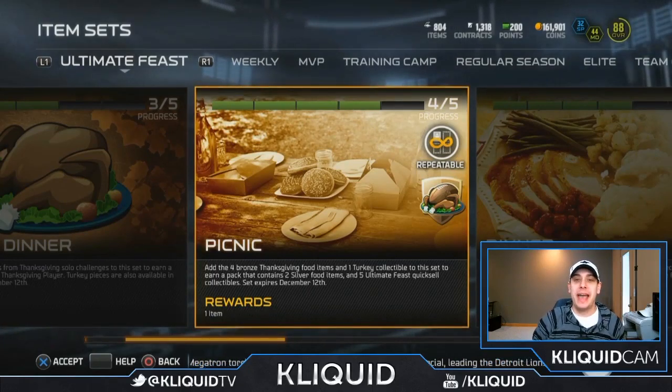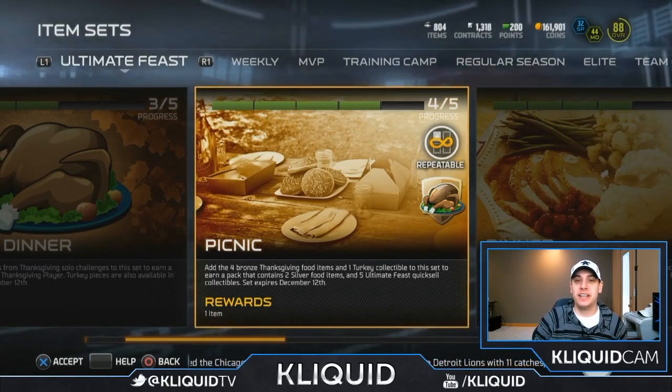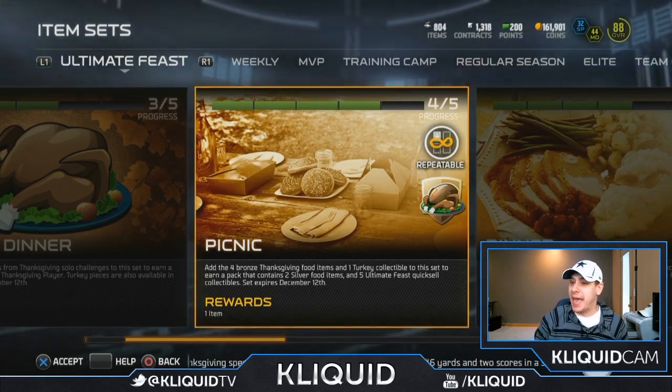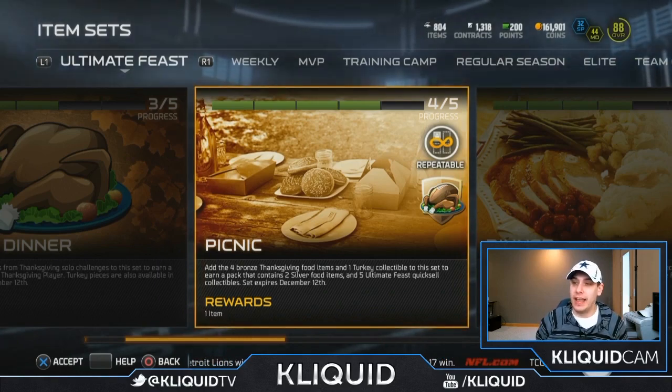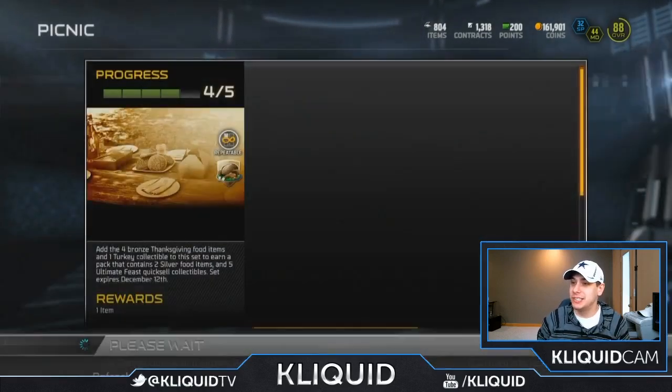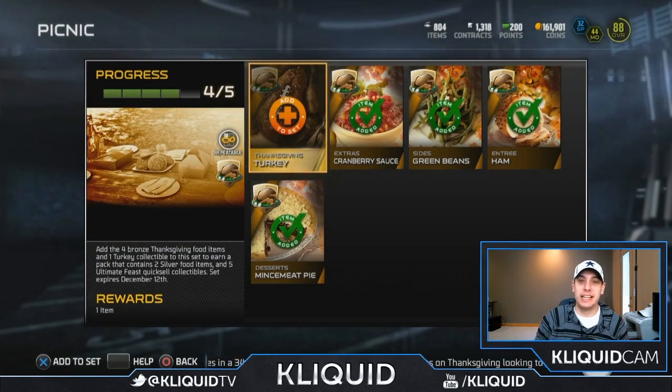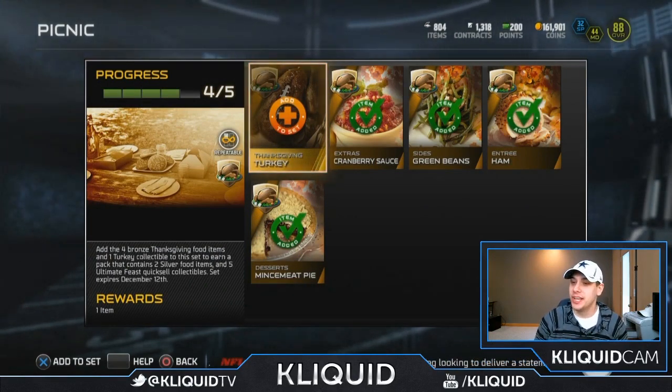What is up YouTube, Clickwood here back again with another Madden 15 Ultimate Team video. Today you're gonna be watching my pack opening for the picnic set. I am almost done with this thing — all I have to do is throw one of the turkeys onto it and then we will be able to finish this set. This is the first set that I've done as far as Thanksgiving stuff goes.